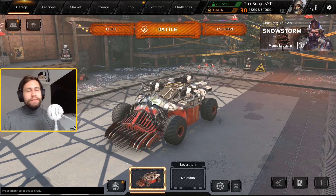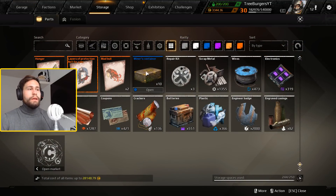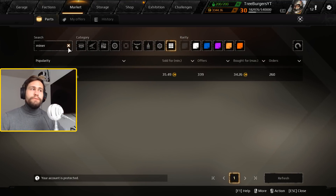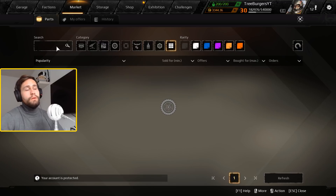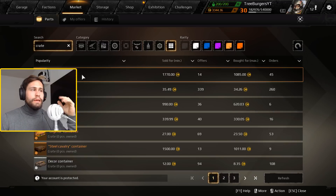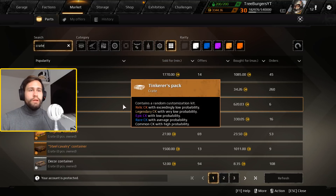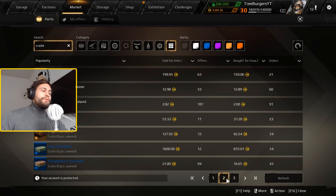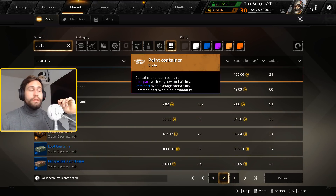What is going on guys, Treeburgers here, and today we're doing a bit of a different video compared to what we usually do. Today we're looking at crates. I went ahead and just bought 10 Minus Containers to work with, but there are a ton of different crates in this game. One of the things I've always wondered is: is there any profit in crates? Can you make money off them or save money if you want specific parts?